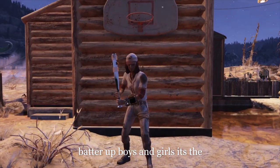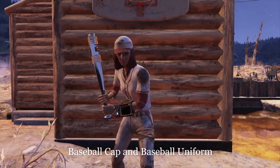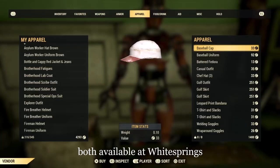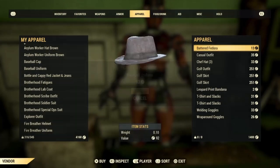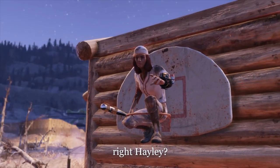Batter up boys and girls, it's the Baseball Cap and Baseball Uniform — both available at Whitesprings. You know that's not how you play that game, right Hayley?